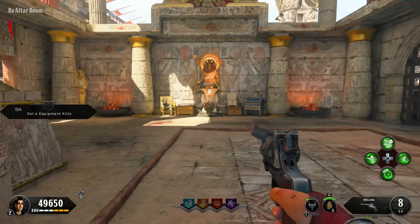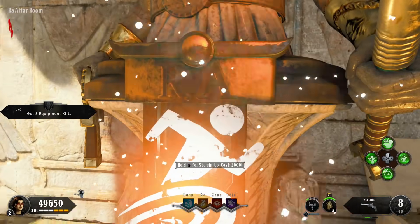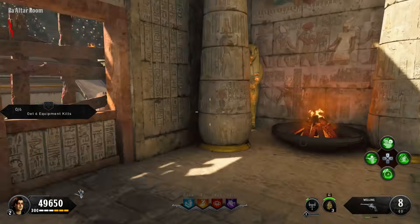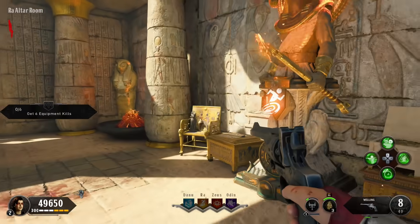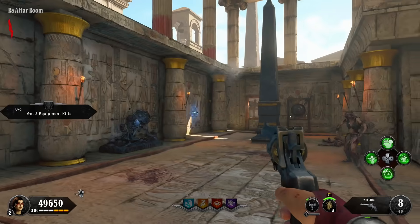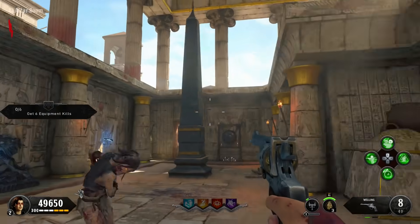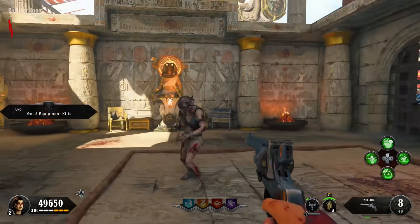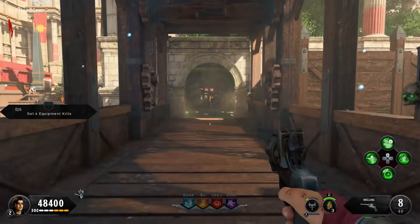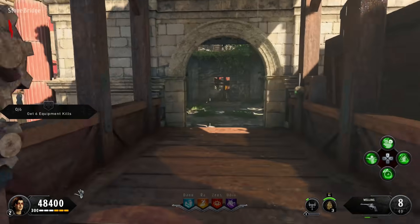Coming back out, you see the gong. Turn to your left and you'll immediately see the statue of Ra. In my game it's for Stamina — I like to keep Stamina with Ra because it helps me get around the map quicker. You'll see a lot of different Egyptian things along this side. This is the altar room — you can obviously tell it's for Egyptian mythology. From the right of the Ra statue there's a bridge to open that leads to another area.